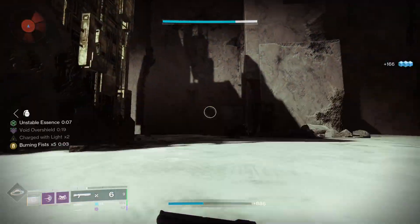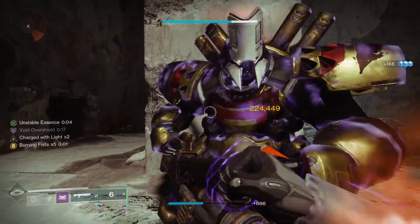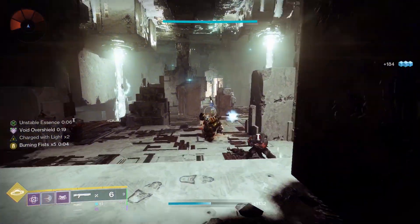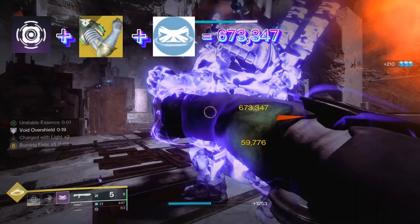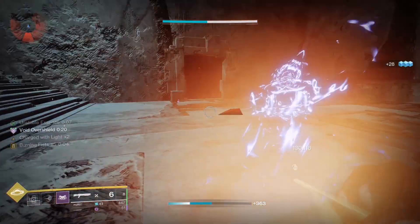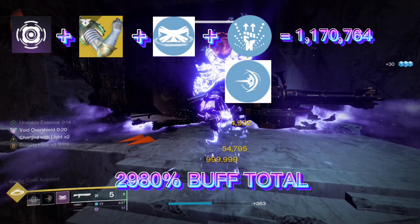In this clip you can see how much damage you can deal with grenade debuff — 5 stack Burning Fists plus a normal melee dealing 224,449 damage. Now adding the overshield buff, we are dealing 673,347 damage and still haven't used the melee ability. With the 1-2 punch and the melee ability added, we are dealing 999,999 damage — actually 1,170,764 damage — which is a 2,980% damage buff. That's crazy.